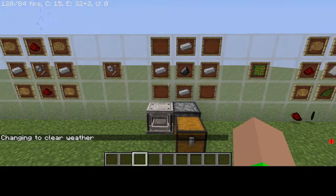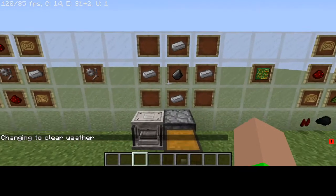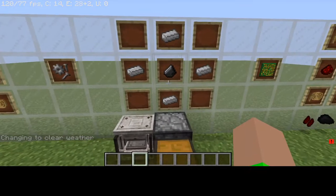So one of the next things you're going to want to make is the mechanical parts, which requires four iron and one flint.